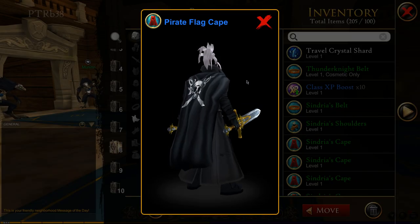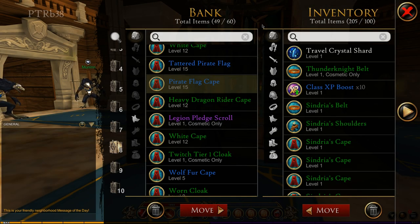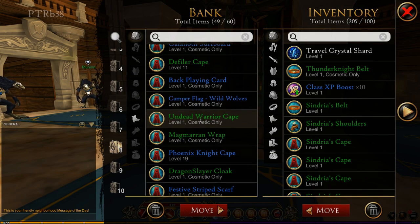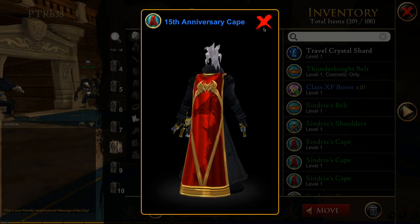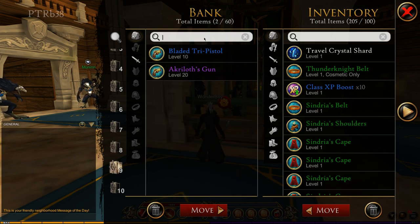You can preview items, so the Pirate Cape — I kind of know what that looks like but let's preview it for old time's sake. There we go. It's a very useful tool because usually you'd have to put it into your inventory, preview it, and if it doesn't look how you want you'd put it back. Now you can preview it straight from the bank. I have to say this update is probably one of my favorites — I do like to mess around with my sets sometimes.